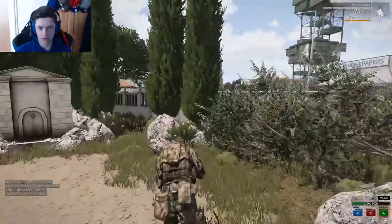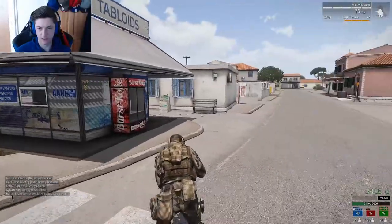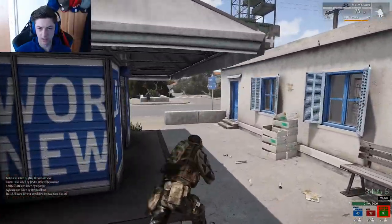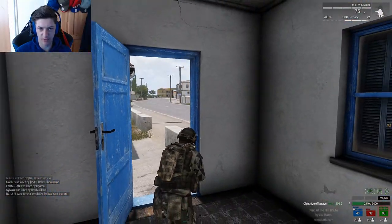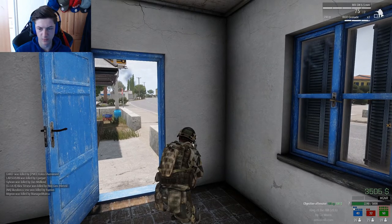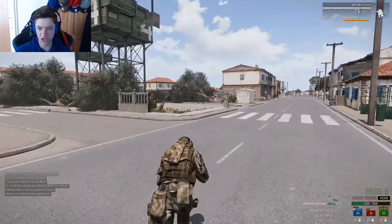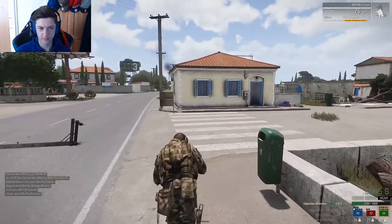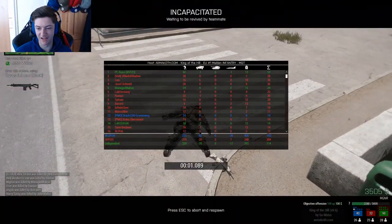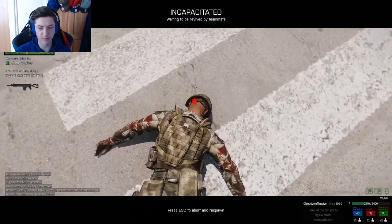We're right underneath tower four. Let's see if anyone's there — they only have three more points to get. Let's see if we can quickly see anyone. This will probably be our last life. As you can hear, it's sort of like Battlefield — you can hear the music kicking in now that they are two points off. This is sort of a little introduction to ARMA 3. I sort of just want to show you around and get used to it. I haven't played in a while. Right underneath tower four, I just want to record for a bit just to show you the towers.